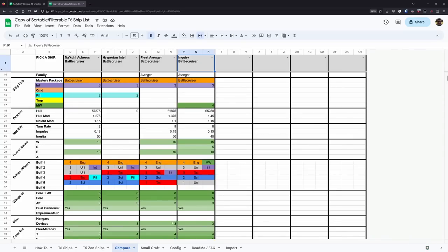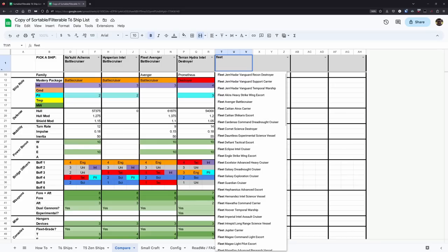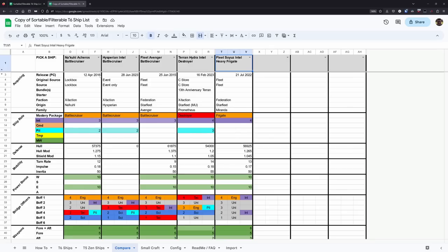Moving to the compare tab, I'll bring in the Hydra and also the Bozeman, which is the fleet Soyuz. The ship that most closely matches the Hesperian is the Nicor Acheros — one of the most expensive lockbox ships when it initially came out, though it's come down a bit over time. You can see it very closely matches the Hesperian. And to be clear, the Nicor Acheros is from seven years ago, so you can see the amount of power creep: this 2023 event ship is very close to a lockbox ship from several years ago.